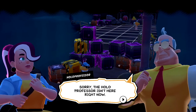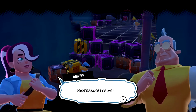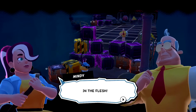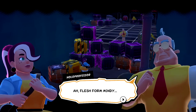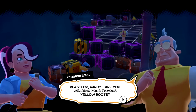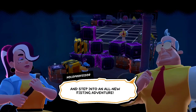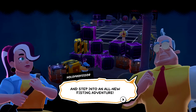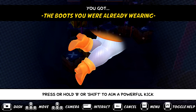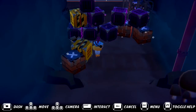Professor, are you in there? Sorry, the hollow professor isn't here right now. Please leave a message after the professor. It's me — I can see it's going for the comedy route for sure. Mindy in the flesh. Here he is. Flesh form Mindy — but it's not ready. Blast. Mindy, are you wearing your famous yellow boots? Why not try kicking your way through those crates? And step into an all-new fisting adventure. Press or hold B or shift to aim a powerful kick. You got the boots you were already wearing. Yay.